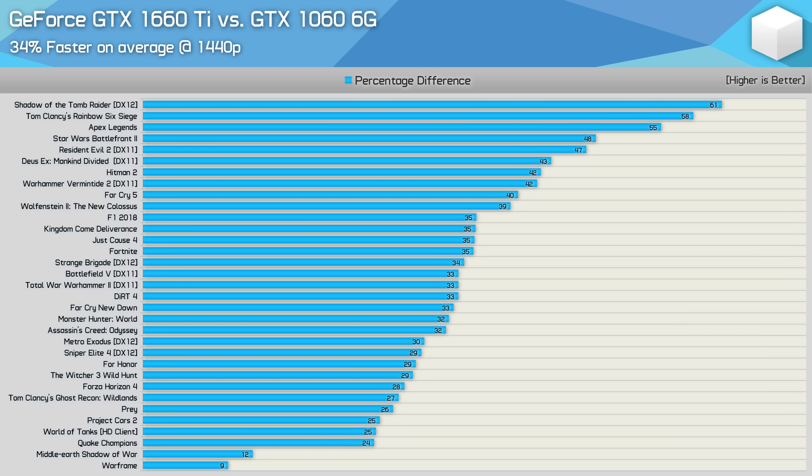Now we've included games such as Warframe, Shadow of War, and about half a dozen other titles that saw the 1660 Ti beat the 1060 by less than 30%, which brought the average down by 6%, making the 1660 Ti 34% faster on average. Not bad, given it only costs 12% more.